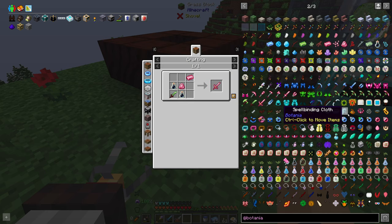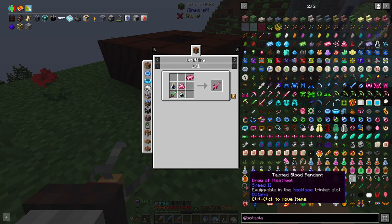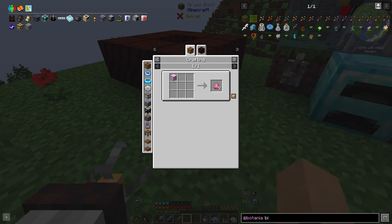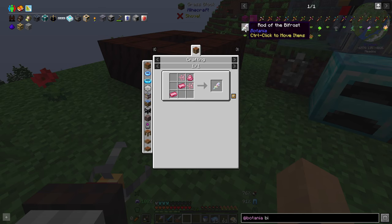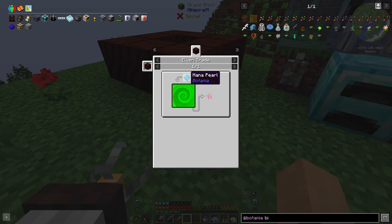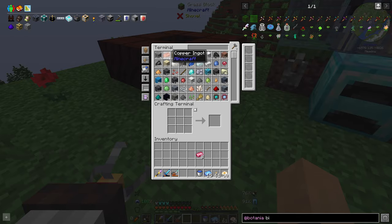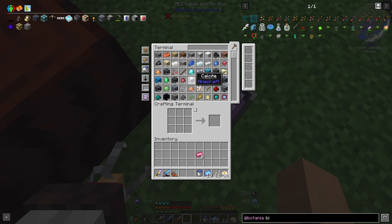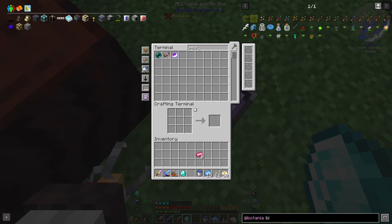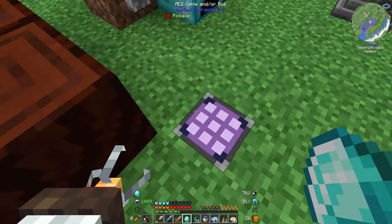Rod of the Bifrost. Well first of all there's that sword — that's not the Bifrost sword. So I need two mana pearls and a mana diamond. I keep doing that — take a load of pearls.